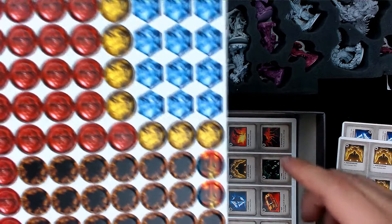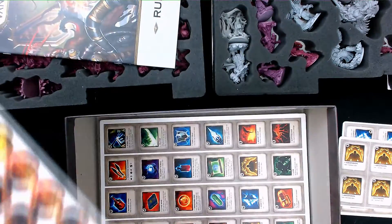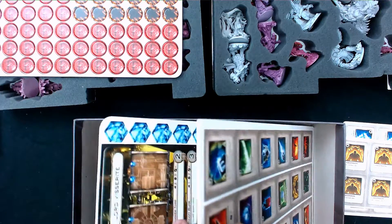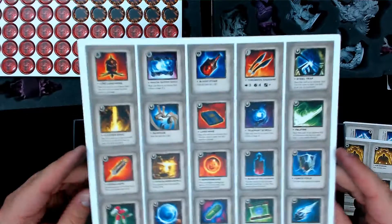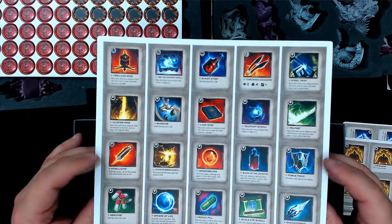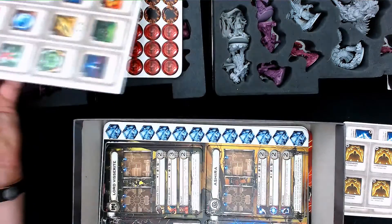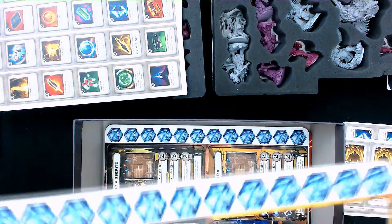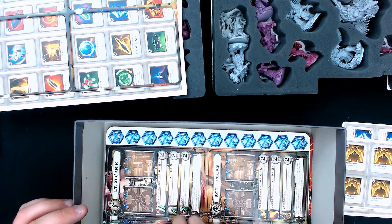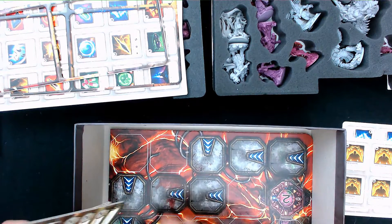You also have digging tokens. If you dig successfully, you can find items. Your units also start out with certain items — most are one-use deals, so you get these and use them when needed. They're all pretty powerful but since they're one-time use, you can't just go willy-nilly with them.